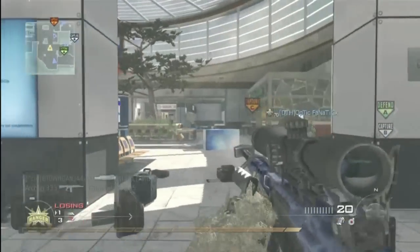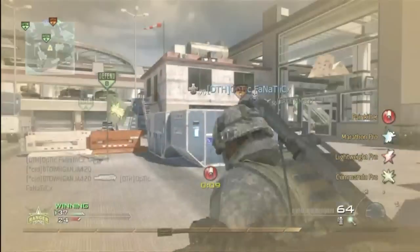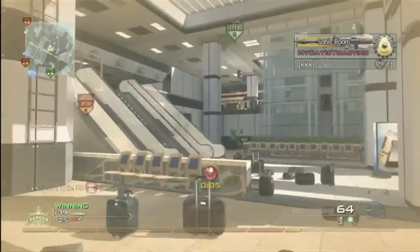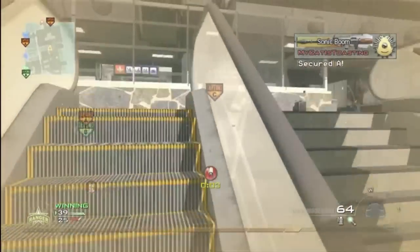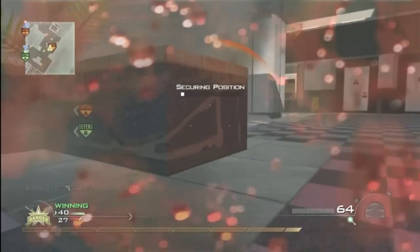In this game here, we get blown off of C quickly. There's a couple people noob-tubing and they blow us off of it. So we capture the A flag, and this team never gets B with their mistakes. We get B flag, and now we push for C. Anytime you have two flags and you want the other one — so we want C — before we take it, you want to lose one of your flags. So we give up A in order for us to take C.